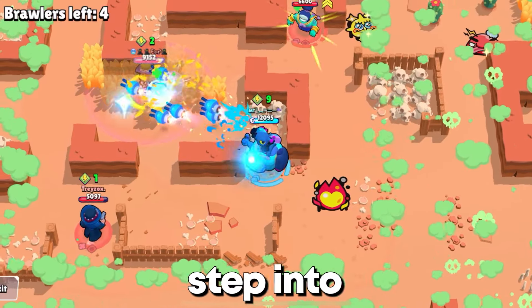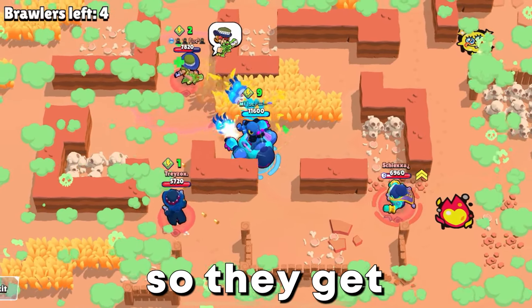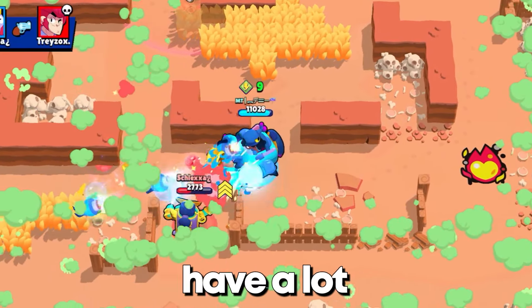Normally in the endgame you want to step into the background, but with Meg you don't. Shoot at others so they get low and start fighting each other. They won't attack you as quickly because you have a lot of health.